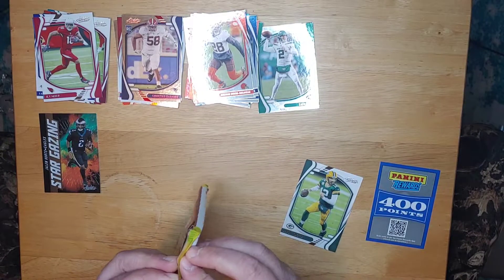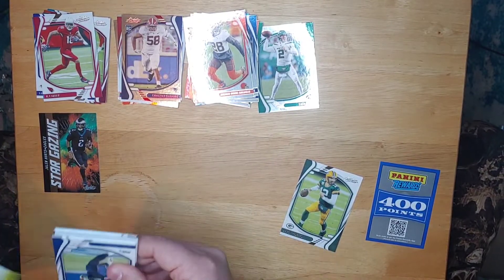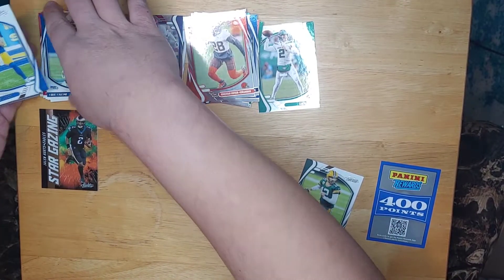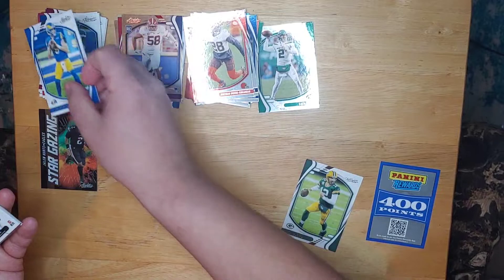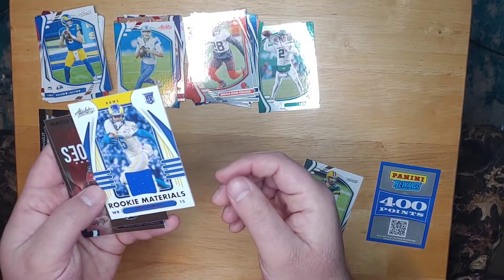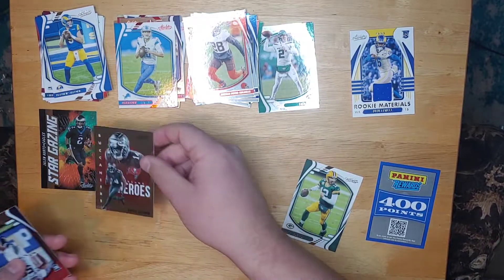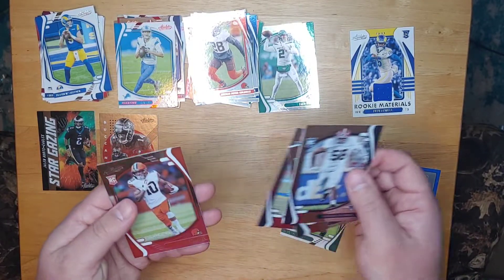Last pack - we should have our mem card, and hopefully hiding behind it a kaboom would be awesome. We have a Chris Carson base, Baker Mayfield, and a Matthew Stafford. Behind that is our mem. So we're going to have a Rookie Force 2-2 Atwell card. And we got a red Jared Goff. Rookie Materials - actually another Rookie Force 2-2 Atwell jersey. Behind that we have the Unsung Heroes, Chris Godwin. Unfortunate for him, out for the season now. And then to finish off the rookies, we got a Christian Barmore, Elijah Moore, Brevin Jordan, and Anthony Schwartz.